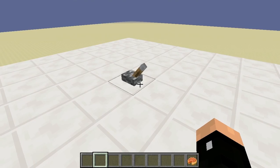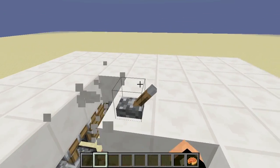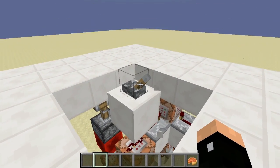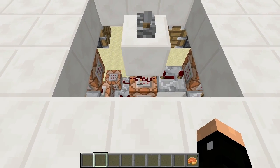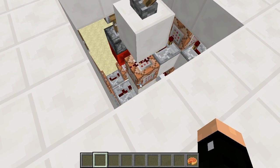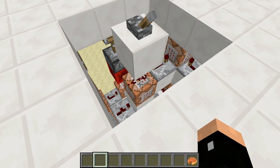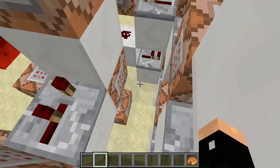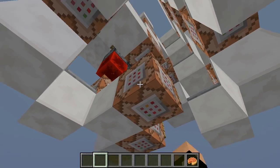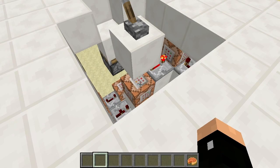With command blocks you can make input spamming protection, and that's kind of cool. When I activate the lever it's going to power the block, and it's going to power this redstone dust. The block underneath the redstone dust is going to replace the input with air, so this dust is going to go away. And when the circuit is done, it's just going to replace the air with another redstone wire.